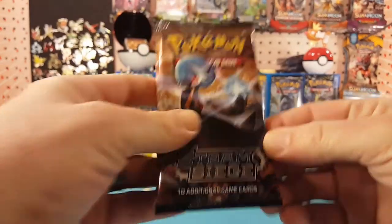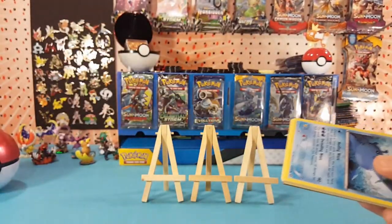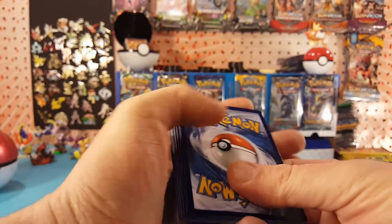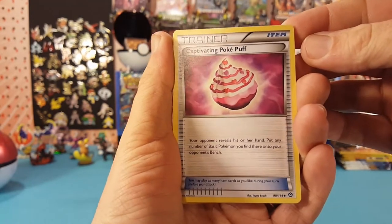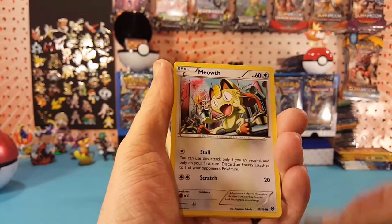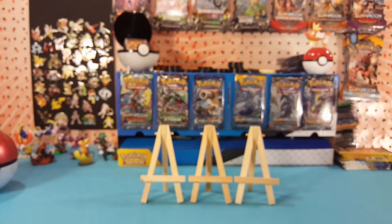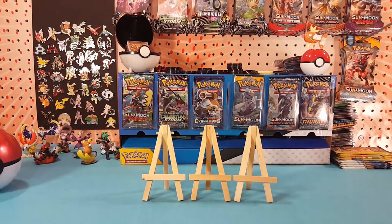Here we go, Steam Siege. Here is an XY Phantom Forces code card for you guys — let me know in the comments below what you get with it. Steam Siege is XY so three to the front. We start off with Captivating Poké Puff, Morel, Fletchinder, Meowth, Larvesta, Fletchling, Ash — what, Ash? What? Ash? What is that? The reverse is Ash and Toxic Croak is the regular rare, so nothing too special.